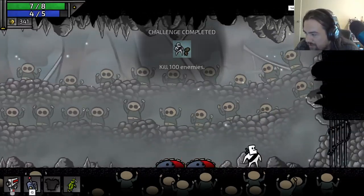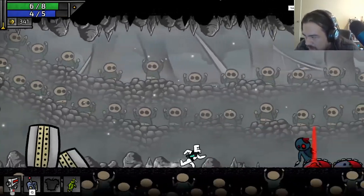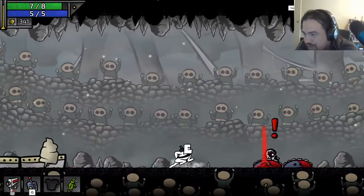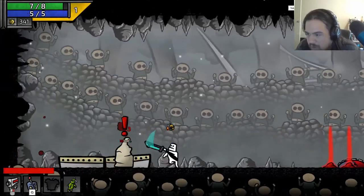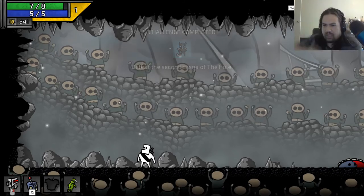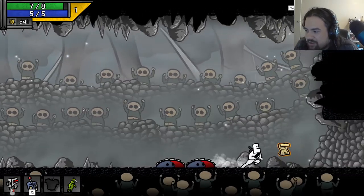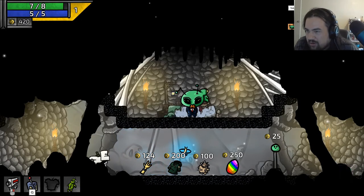Achieving kill 100 enemies — easy. Achievement: Alien Bully. For the feel sustained. He shot that over me — what's up! Hole Dweller — what is that achievement for? The fifth arena hole — second hole done! Now we got a dagger, we're feeling good about ourselves.